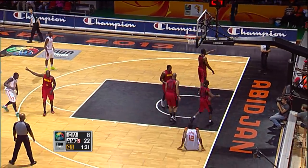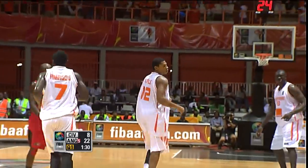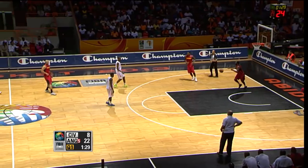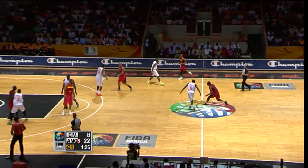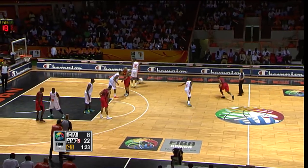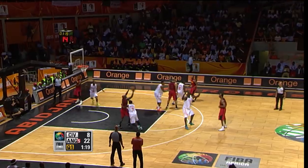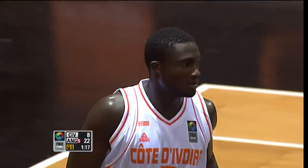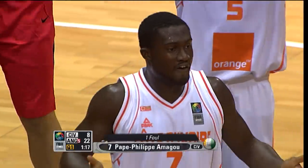Colley tries to keep it alive. Jonathan Colley — a real workmanlike player for the Ivory Coast, does all the dirty work inside. There's Barros — gets it over the half-court line. The Ivory Coast changes their defense, they're back in a man-to-man. Good recognition by Angola — a high-low pass from Gomez to Carlos Alameda. Alameda earns a trip to the line.